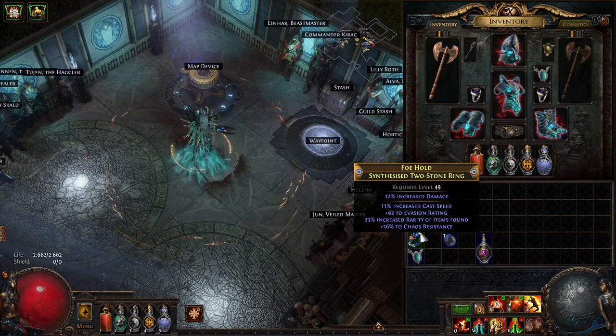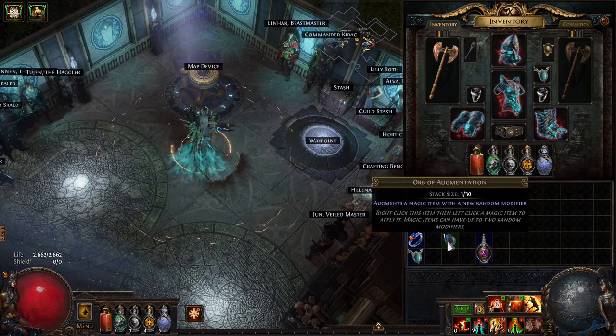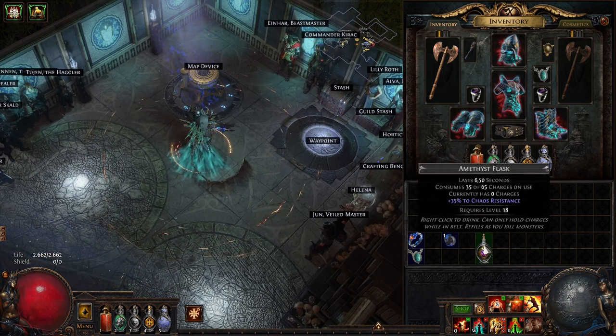Make sure your ring or amulet already has some chaos resistance. Gather an orb of augmentation and any amethyst flask.